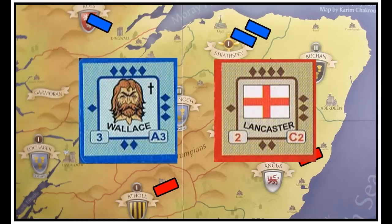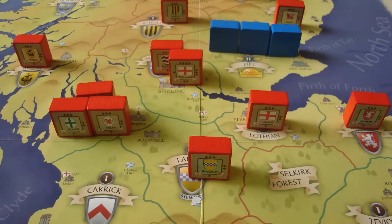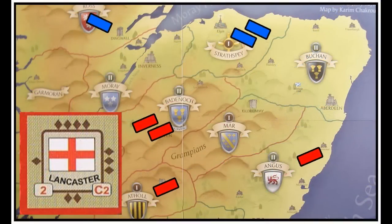All red blocks in this game belong to the English player, and the blue blocks belong to the Scottish player. During the game, only the controlling player of an army can see what their units actually are. So your opponent will, from the other side of the table, see how many blocks you have on the board and where they are, but not who they are — they have some information, but not all of it. The blocks have printed on one side the unit's statistics, like the unit's strength and combat rating, which both come into play during battles.